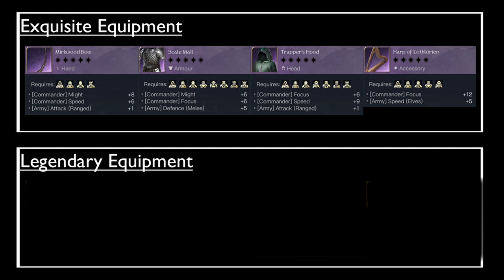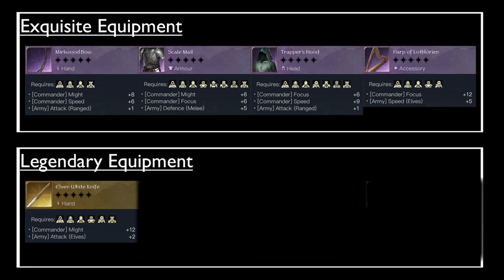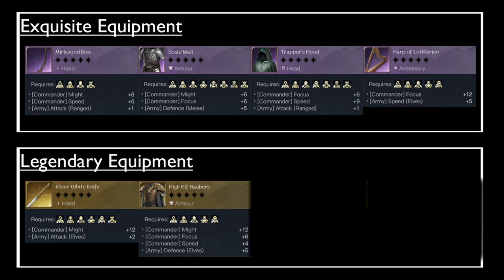For those big spenders or those lucky with equipment draws, here is the legendary equipment I would recommend for Elrond. For the weapon I would recommend the Elven White Knife, particularly with the Might of Elves buff. It grants a flat increase to the commander's Might of up to 36, and when fully strengthened can also grant plus 6 attack to your elven units, which is enormous. On top of that the Might of Elves buff further increases the damage your elves do by up to 9%. If you have other white knives with different effects I recommend keeping them so you can refine for the correct one in future.